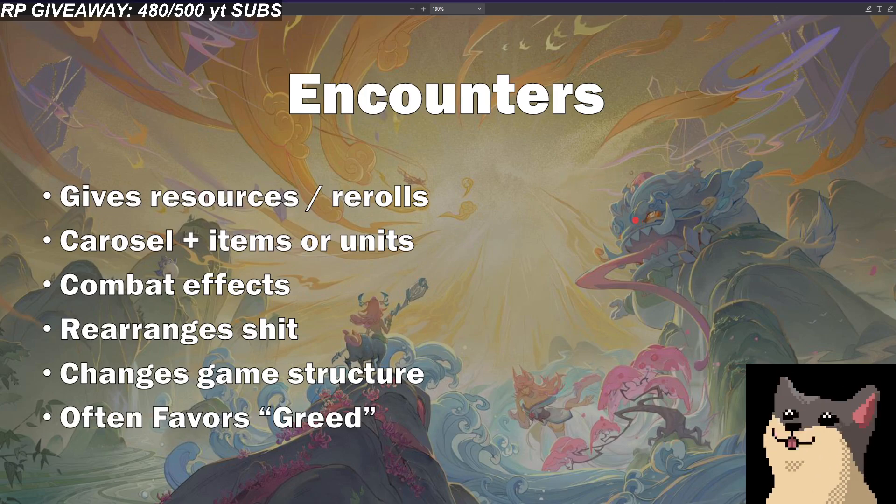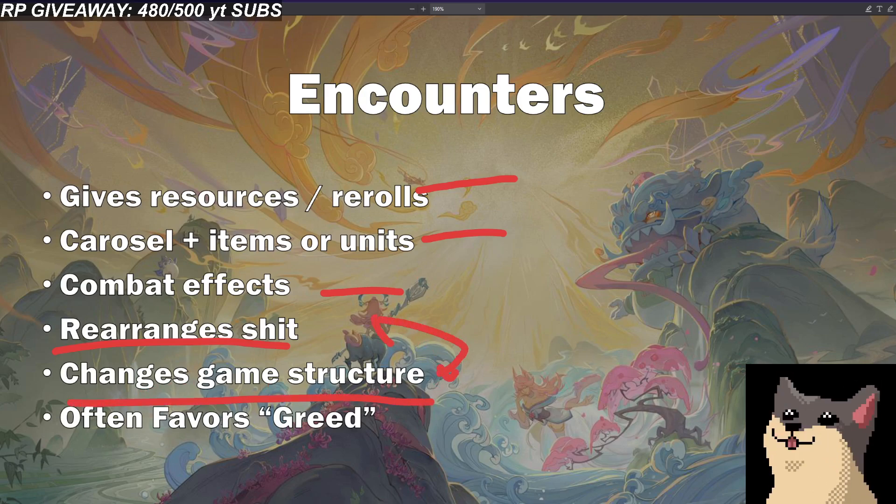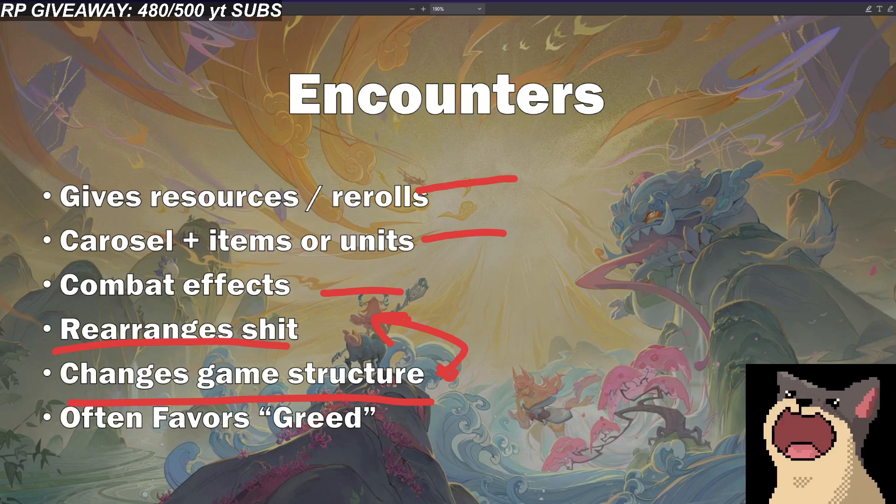When you think about Encounters, they usually just give you something. They're either going to give you resources, alter the carousel, give you a combat effect, and some of them rearrange your whole board or change the game structure. These are the very high variance encounters. Some of them you need to have a certain strategy going into, like a lot of the round one encounters that start the game off.